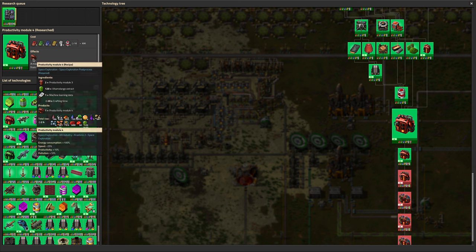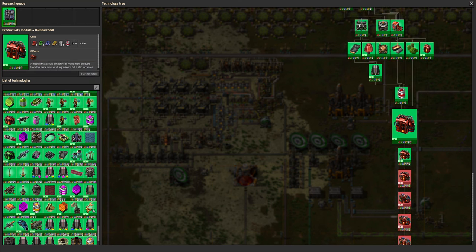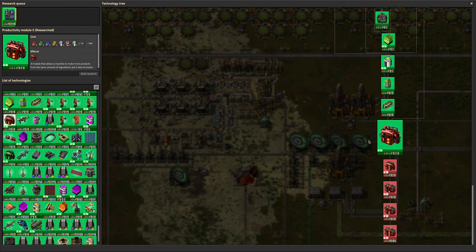Looking at the tier 4s, they require 120 Vita Extract — quite a lot. Machine learning data is not so much of a problem. The tier 3s aren't so much of a problem except they require 50 Vulcanite. Vulcanite is mostly a solved problem now, but if we start making tier 5 productivity modules we might get through quite a lot of it. With the new version it only doubles per tier rather than tripling like it did in 0.5 — 200 Vulcanite to make one tier 5 module is a lot, but not quite so horrific. Maybe that can wait until we have spaceships full of Vulcanite coming in rather than four delivery cannon capsules.